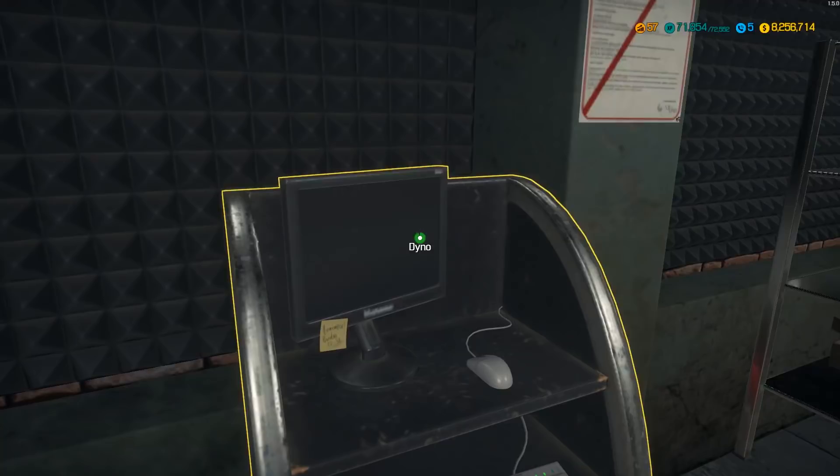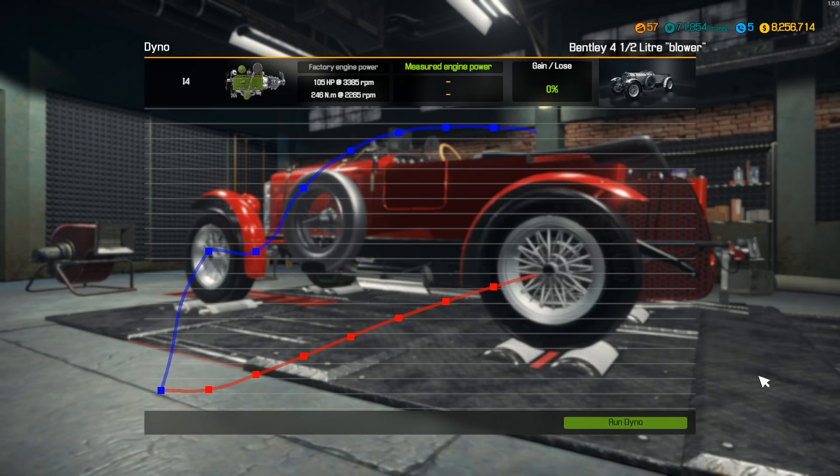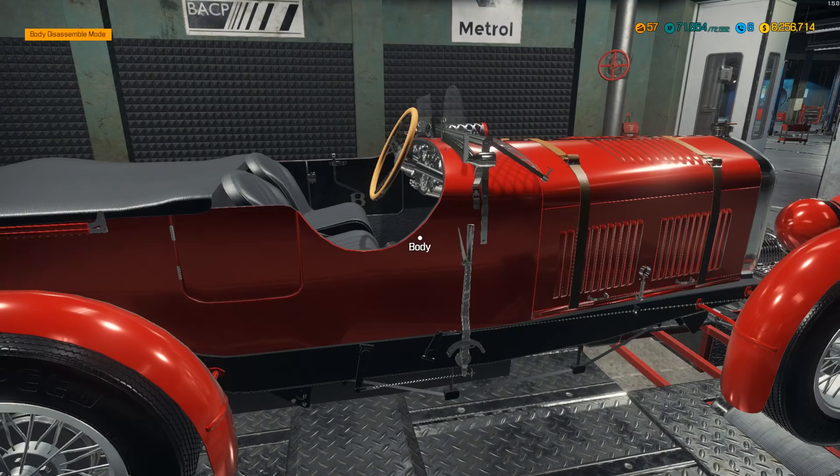Let's see what we're gonna get out of this, man. 608 - oh my god, I can't talk this morning. 608 horsepower, 1,355 torque. Just a 450 - 479% return on our performance tuning part investment. The 200 plus still getting thrown in there. This thing's gonna be so nice, and you're gonna make someone super happy - so I am not keeping you. I could use the cash.